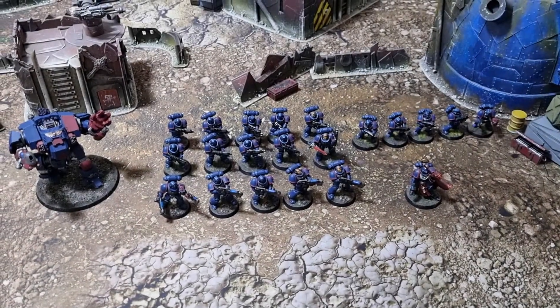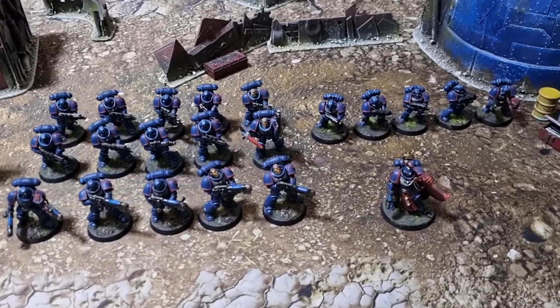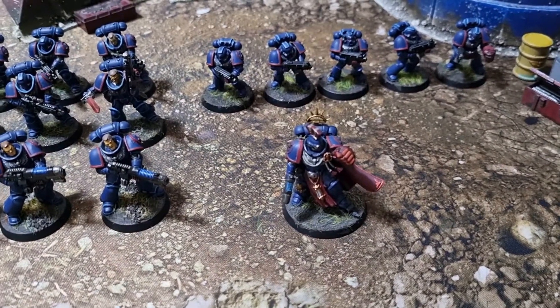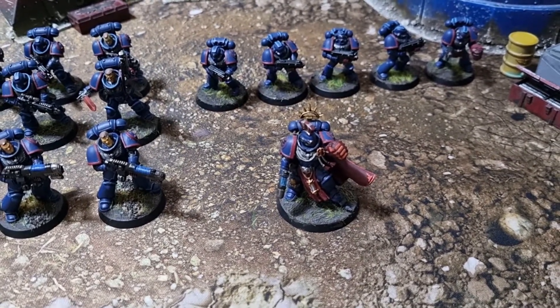Here is 750 points for Crimson Fist in a patrol attachment. So your leader — my leader — is a Primaris captain. He's got a Power Fist and a Plasma Pistol. He's also got Fist of Vengeance, and his Warlord trait is Refuse to Die.